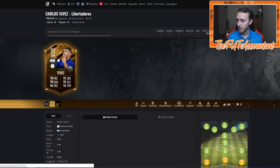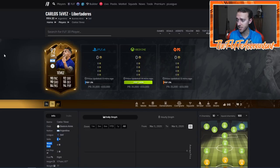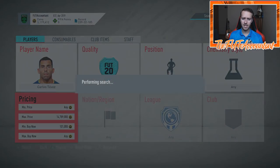This Carlos Tevez with a dynamic image looks like a sick card - 94 physical. Look at the in-game stats: 91 finishing, 89 agility, 93 balance, 99 strength, 99 aggression, 97 composure. This dude's going to be fast, agile, quick, and strong, and he's four star four star. There's a lot of hype for this card. Tevez is a FIFA legend, so I don't think 650k fits the budget - this card's probably going to get upgraded to like a million coin price range, maybe 800 to 900k when it's all said and done.